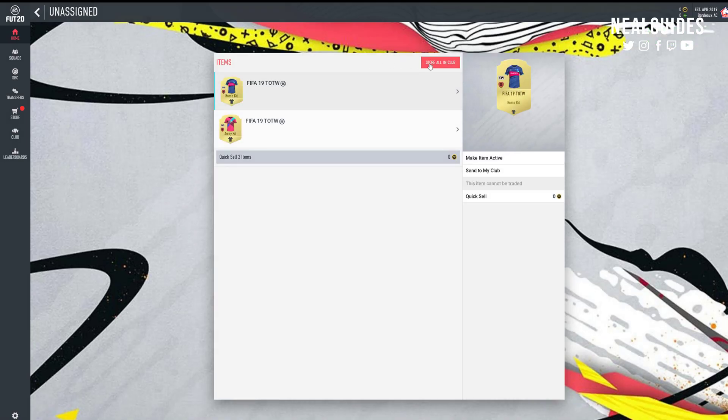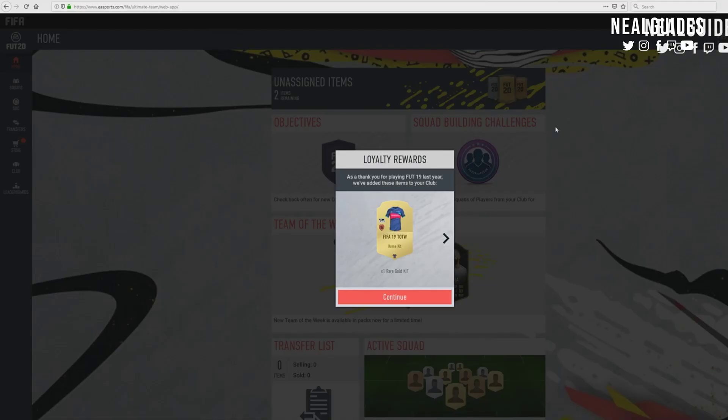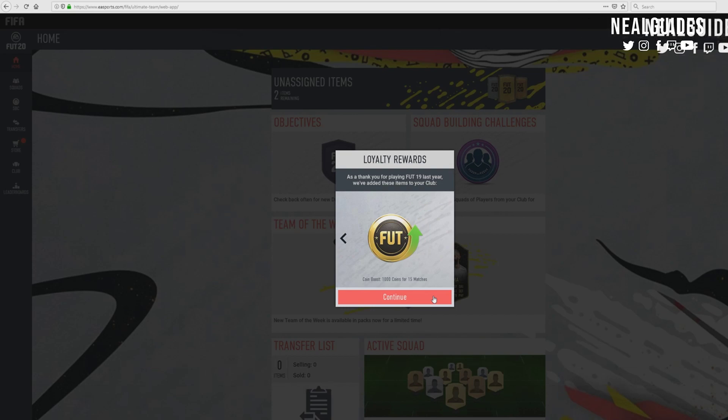If you played FIFA 19, you would have got a loyalty bonus message. There's a big chance you can actually get a coin boost. I did record some footage using my other account to show you the rewards I obtained. As you can see, I got the coin boost - 1,000 coins for 15 matches. Not everyone got that; I think if you played FIFA 19 last year and played FUT Champions, apparently that's how it works - though I'm not 100% sure.